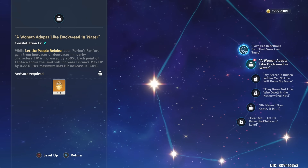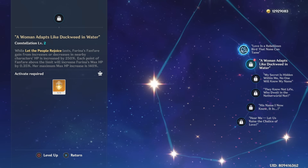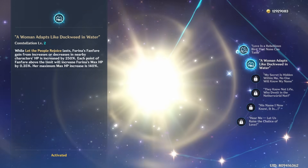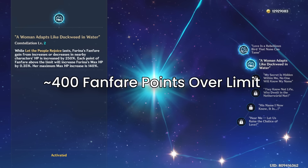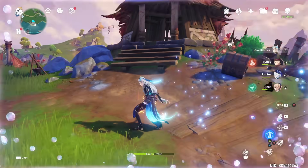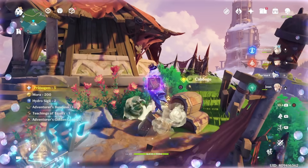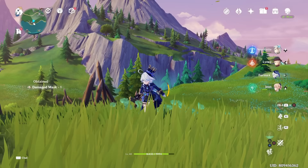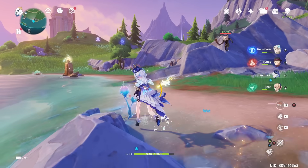Whenever the fanfare overflows outside the limit, it gets converted into Furina's max HP by 0.35%, with a maximum of 140%. To put it simply, that's an extra 400 fanfare converted into her maximum HP. So increasing Furina's maximum HP means she's able to do a lot more E skill damage, while your team gets the 100% damage increase a lot faster than at C1 or C0.